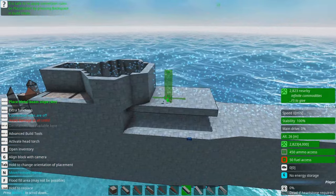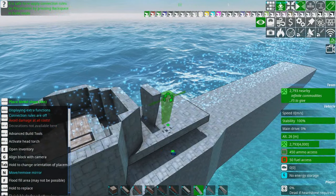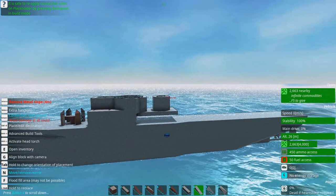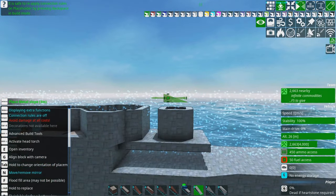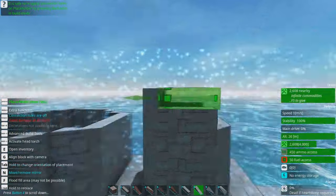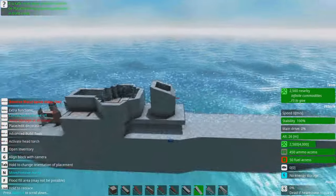The decorations mechanic has not been in From the Depths the whole time, by the way — for those who weren't around before we had decorations. We had to do things the hard way back in the day. It's why my ships used to be even uglier than they are now. You couldn't just hit Ctrl+X on something and make it pretty by sliding some sliders around — you actually had to compromise and just live with that particular patch that wasn't quite right.